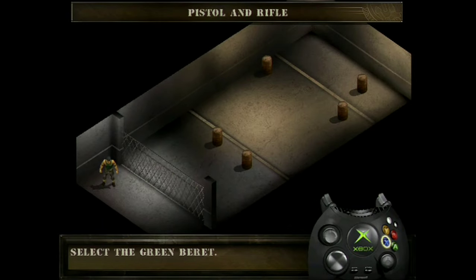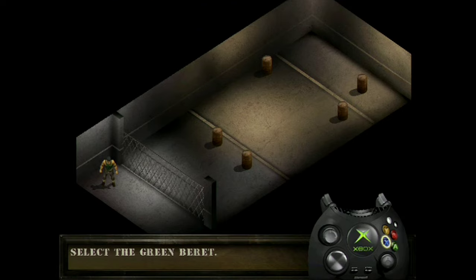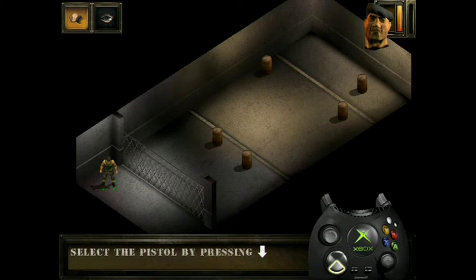When you have a selection of weapons, you can choose which of these weapons you want to equip your commando with so that it is ready for immediate use. Select your commando. Press up and down on the directional pad to select the weapon you want. The highlighted weapon will be selected as the default weapon.